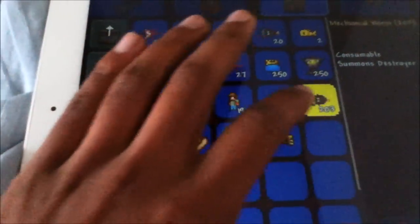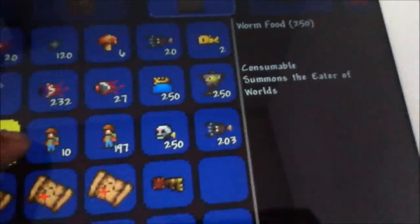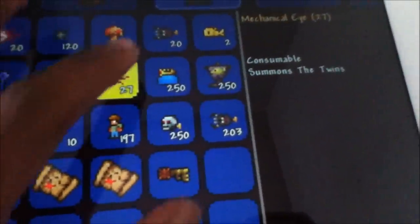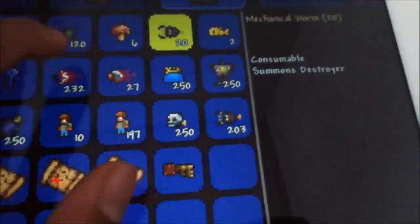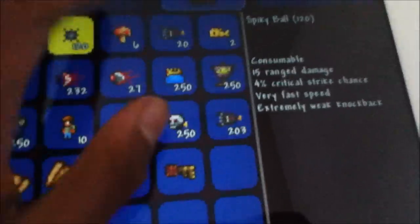So we have the Destroyer — yeah, that's the Destroyer — a Skeleton, Wall of Flesh, Eater of Worlds. I have Cthulhu, the Twins, King Slime, and the Goblin Army. I do not have the Ocram drops, or is this also from the Goblin Army as well? Here are my stats.